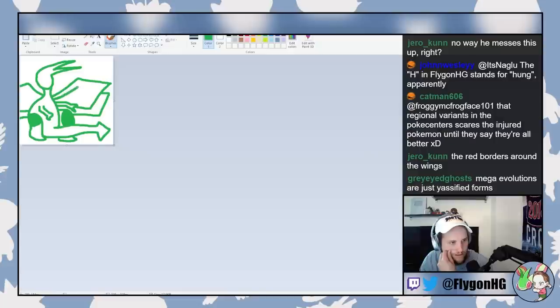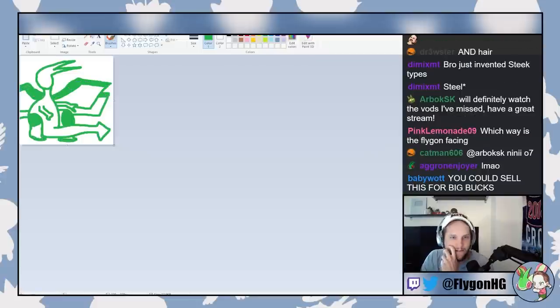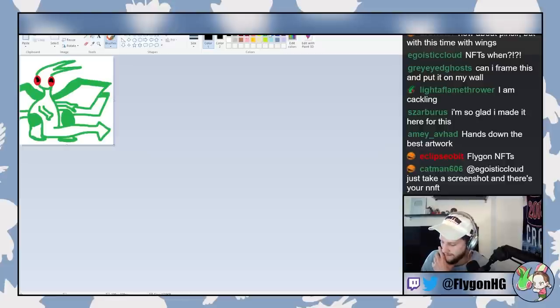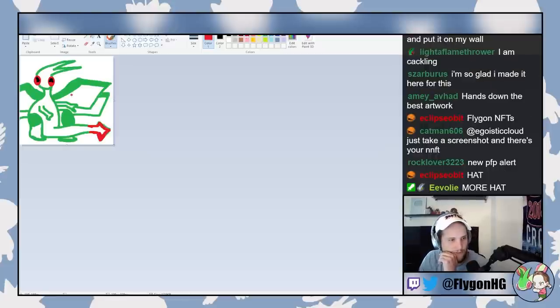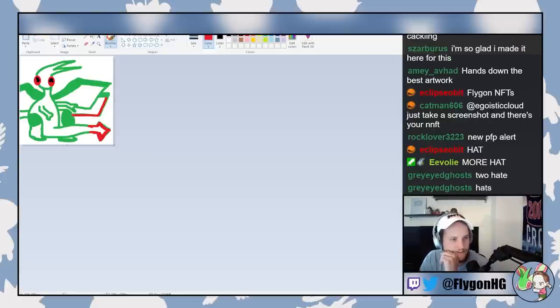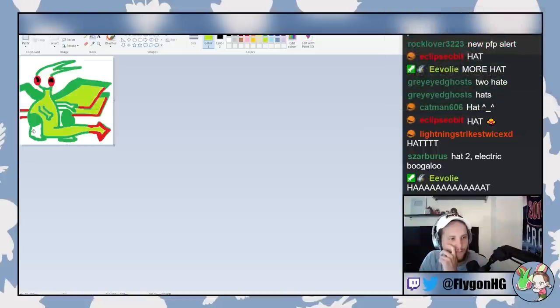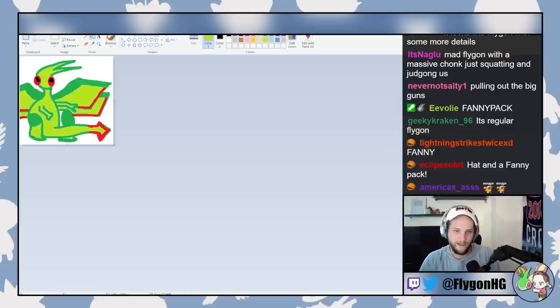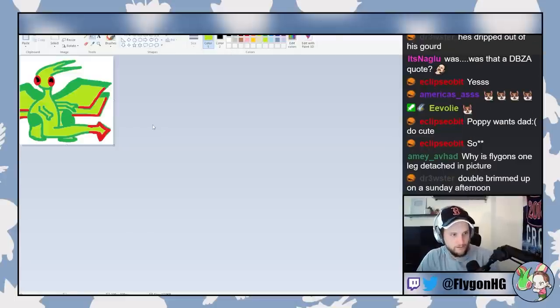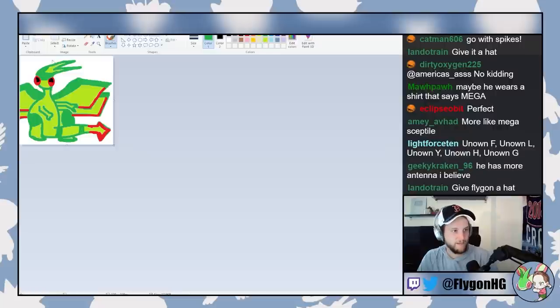Look at that - that's the design of a mega evolution: unnecessary armor everywhere! Why make a good design when you can just give it armor? We gotta give him his eyes - he's a little cranky. Oh no, he looks sad, he looks like a Pixar character. He's probably gonna have red on him somewhere. I don't know, this is really going off the rails. A viewer points out Flygon's one leg is detached - that's a great point, I totally messed that up. Fixed! All right, that's Mega Flygon.